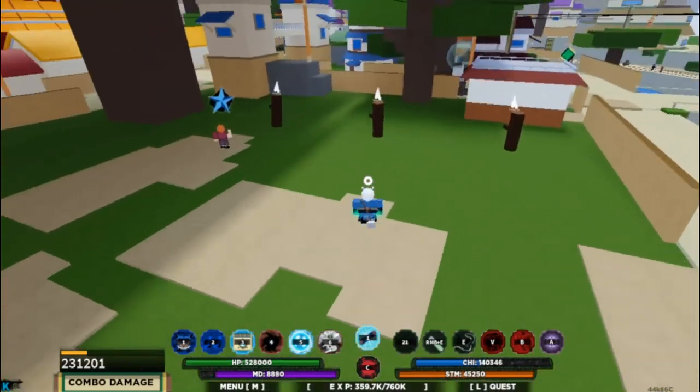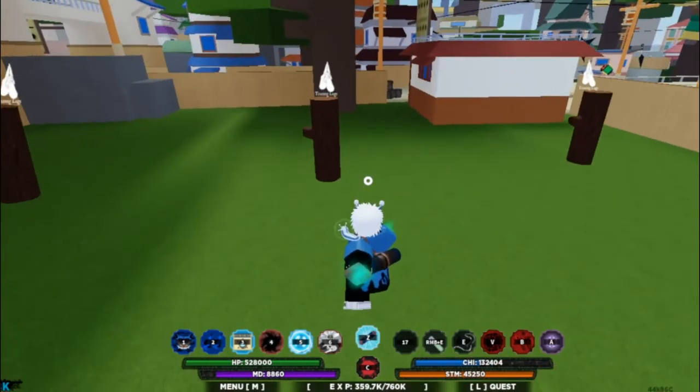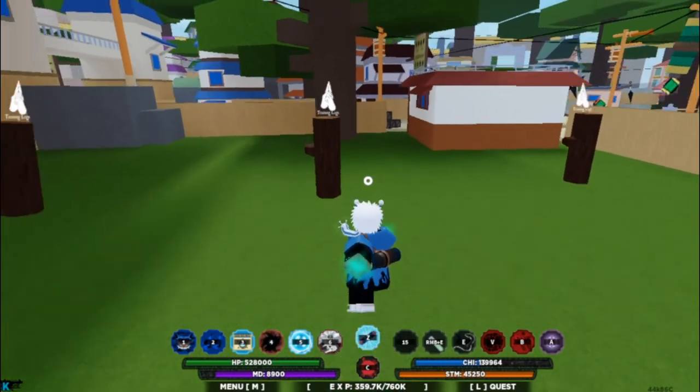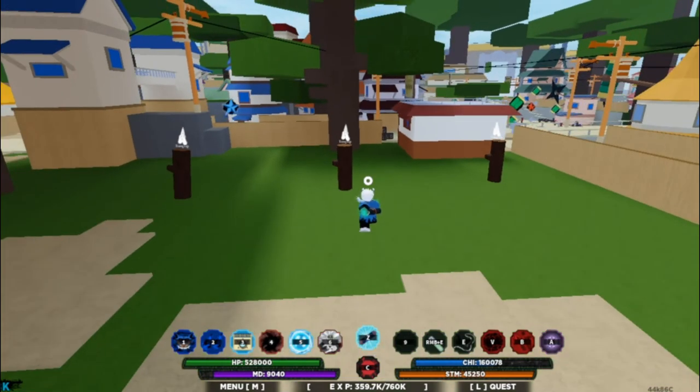This mode is mainly just a healing factor mode. Here's the E spec — it's basically just like a little snail on you that drains your HP, chakra, and stamina. It lasts basically about 15 seconds.